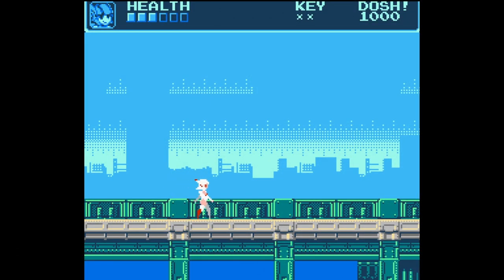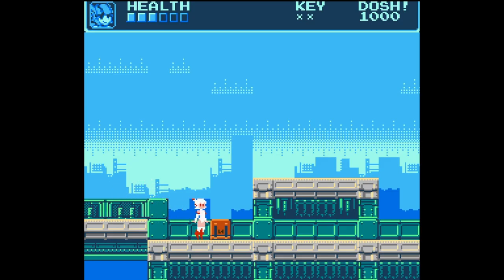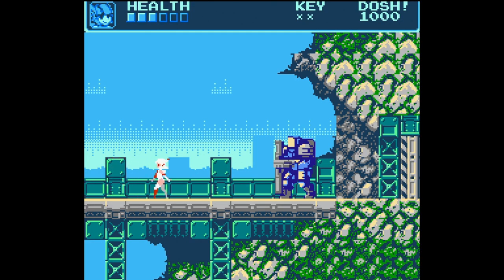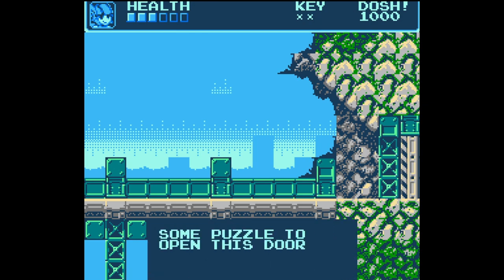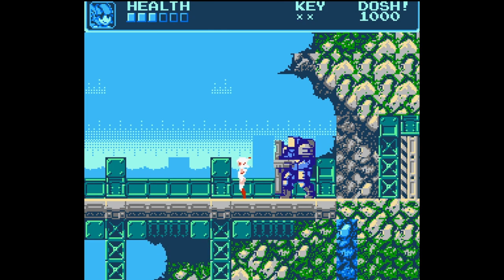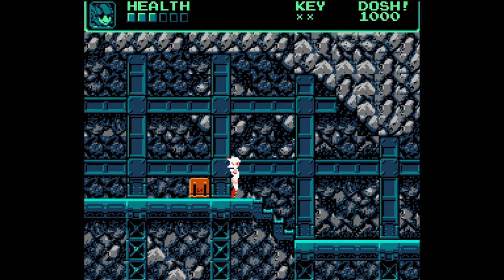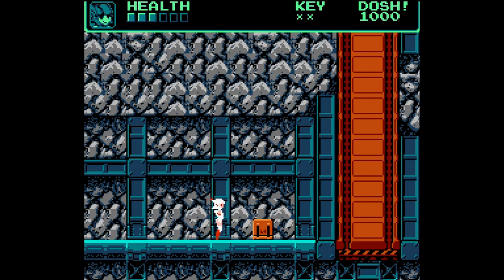Up next we have a game called Omega Driver, which is a temporary name. This is a work in progress made by a guy on the forums named Super Mario Brother, and this one has some of the best graphics I've seen so far made by anyone in NESmaker. Kind of gets a Mega Man vibe from it, but the backgrounds look fantastic — the foreground, everything about it, the main character. There's not much you can actually do yet, but I'll add some background music as well since there's no music yet. There are little tidbits in this demo, like a note saying some puzzle to open this door.